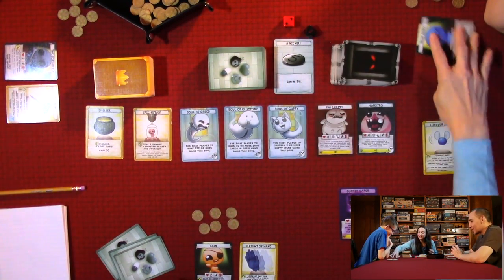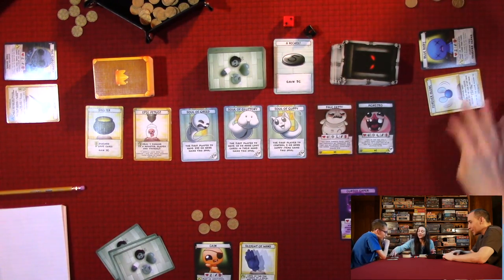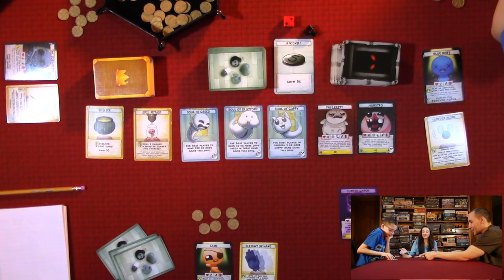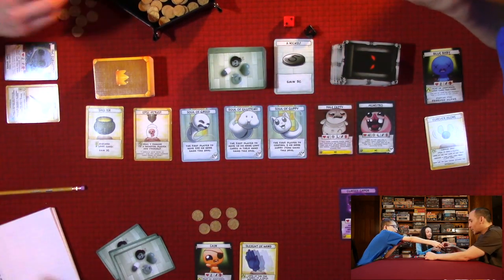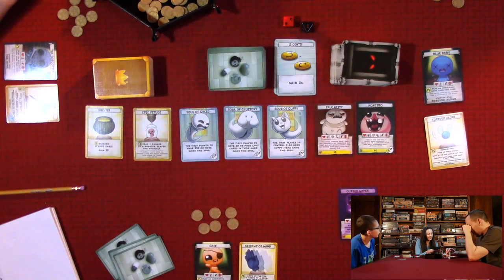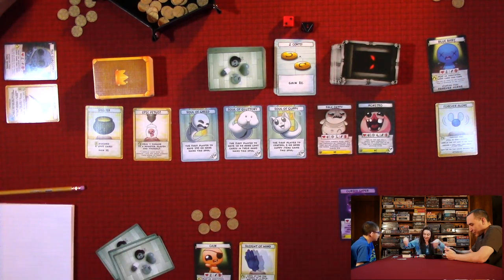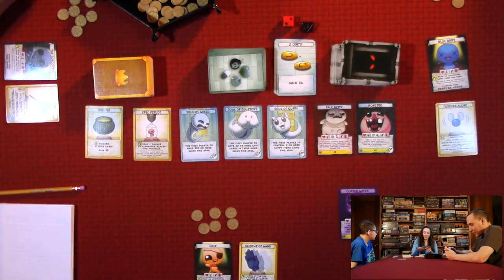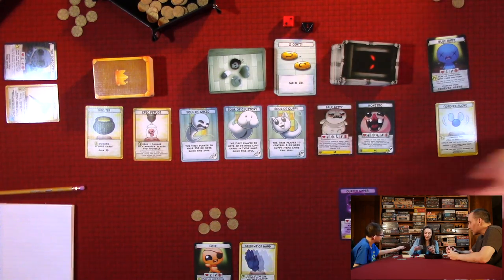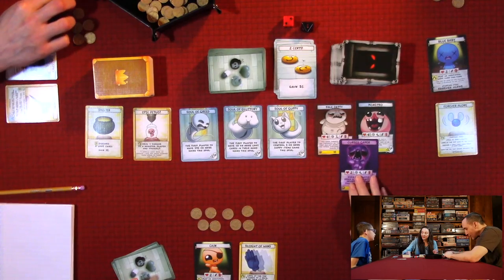When you die, you lose one cent. Quentin doesn't lose his permanent item because it's eternal, but if he had non-eternal items out he would lose one. He's not out of the game — he's dead until it's his next turn. Since he didn't defeat the monster, it goes back on top of one of the face-up spots. Anthony collects four cents on his turn.